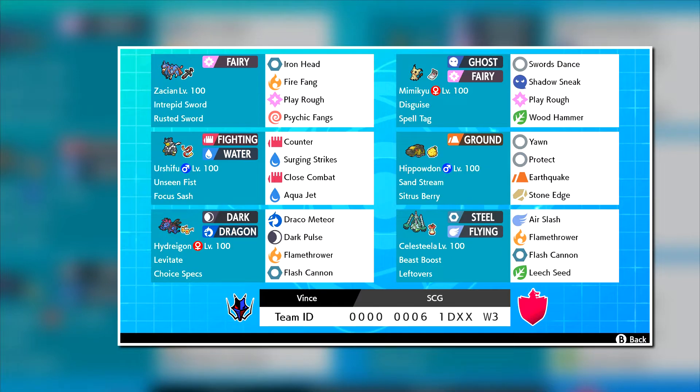We have Mimikyu with two fairies here, we got Urshifu, Fokasash, and Hippowdon with the Citrus Berry. The Sandstream ability sets a sandstorm — it's a good lead with Yawn and Protect, and it also has Earthquake and Stone Edge: Stone Edge for coverage, Earthquake for STAB.